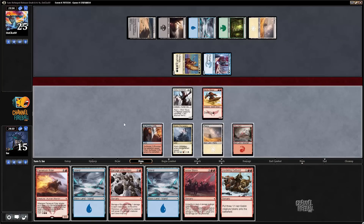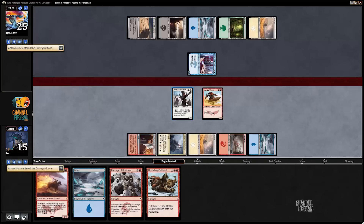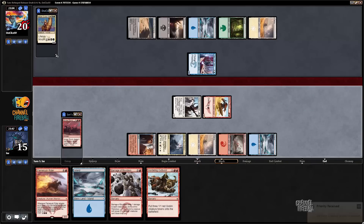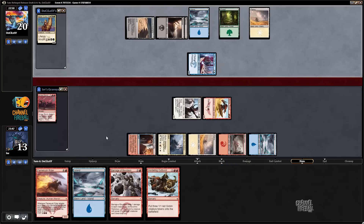Now what's the play? I can dash out Flame Rush Rider - that hits my opponent for 10 and gets me a token. I can Aerostorm away the Obzon Guide. I'm kind of liking Aerostorming the Obzon Guide. I can also just cast Flame Rush, but that doesn't seem great to me. Let's just Aerostorm Obzon Guide and attack for 5. I could do it pre-combat or post-combat, it doesn't really matter. If my opponent ever gets into a spot where they can't profitably block Flame Rush Rider, then I'll be pretty happy to dash it out.